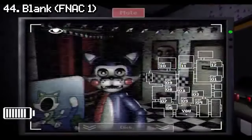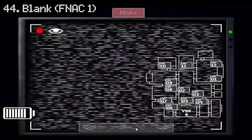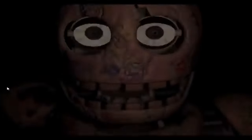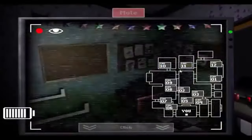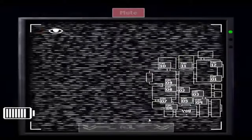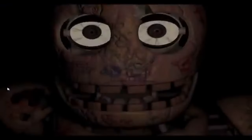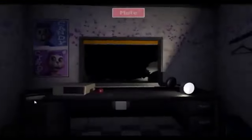Number 44: Blank from Candy's 1. The original Blank jumpscare has so much going against it. All the jumpscares in this game are weak, but this takes the cake as the worst one. The setup is extremely weak — if you look at Cam 5, you see an animation of Blank hitting the glass before it shatters, and you stare at the broken glass for like 5 seconds before the screen goes black. The resulting jumpscare is not scary at all, and this deserves to be at the bottom of the list.